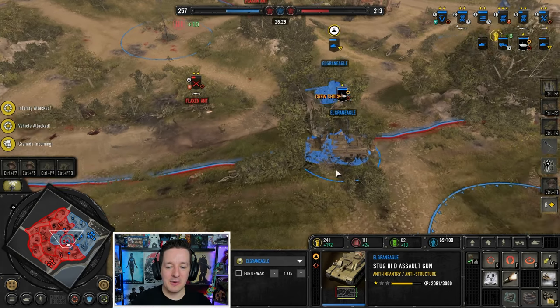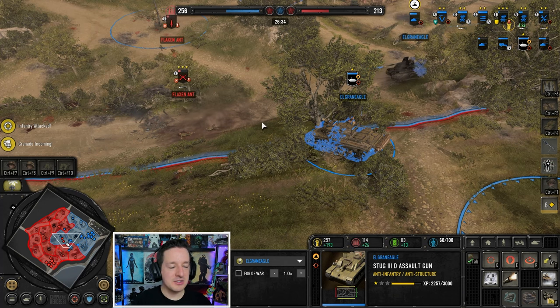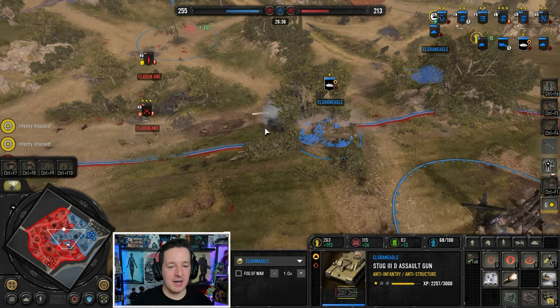Riflemen pushing up - Stug about to pounce on them from above. Does almost nothing. Okay Stug, let's try that again. I think your pintle MG is doing more. But hey, at least you scared him off. Good job.